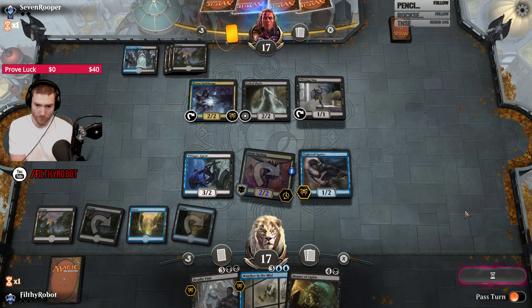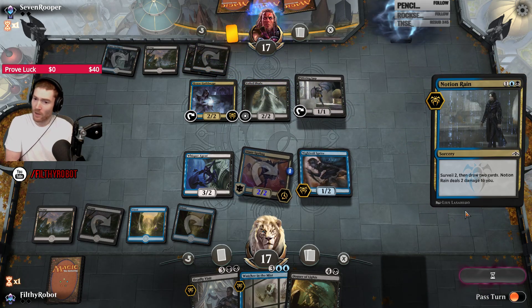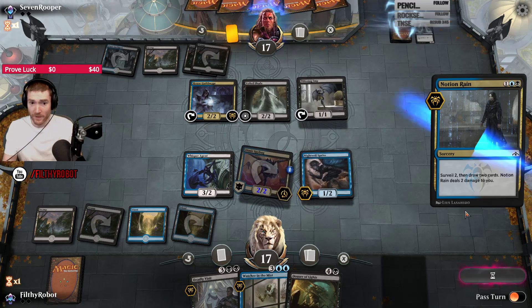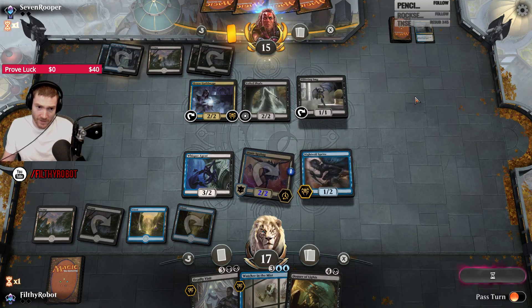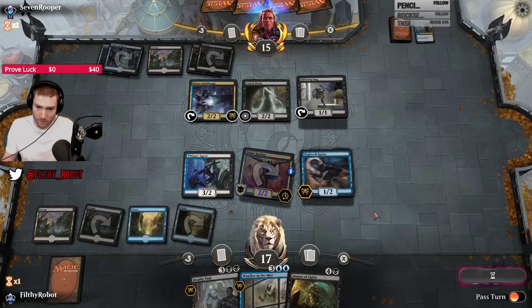The moment he can pump it to a 4/4, which trades for the Whisper Agent. And if I were to gang block, he still trades. I like his pre-combat Notion Rain for me — I think it's a bad play on his part. If he instead pre-combat just attacked, I'm not going to block the Shade and he gets in for damage. But now he doesn't. We saw another Shade. I don't love this card.